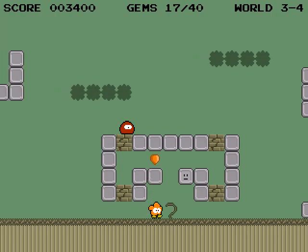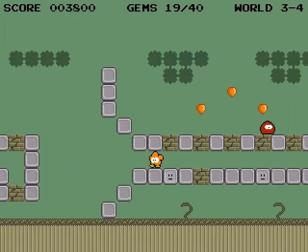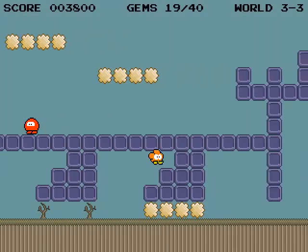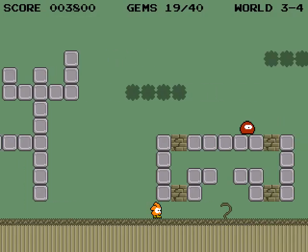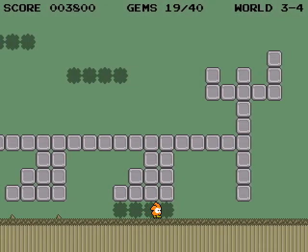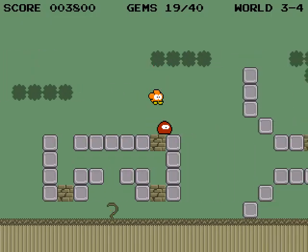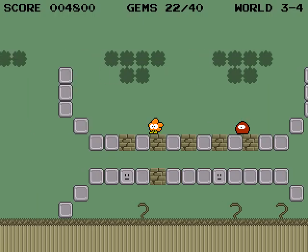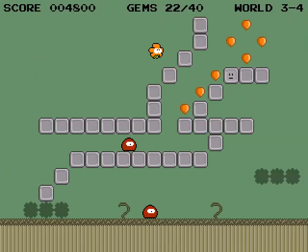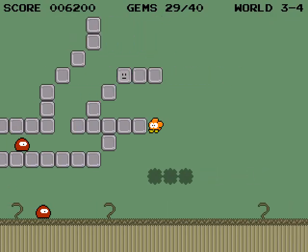Right now we're in Dimension 4. The main reason you might want to go back to Dimension 3 is because of the clouds. I want this enemy right here to walk a little more towards the right so I can bounce off his head. Now he's a little more on the right, and I'm going to bounce off his head and get over here. The way you're supposed to do it is jump up those blocks, but this way I find it's a lot easier. You can also jump from here to here for even more goodies.